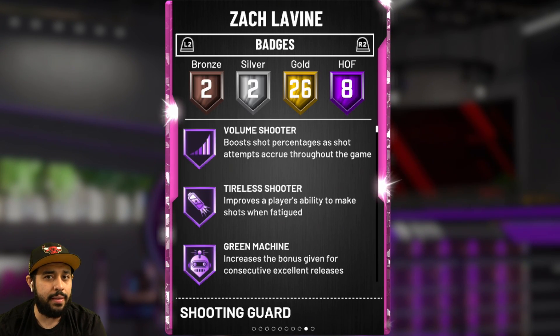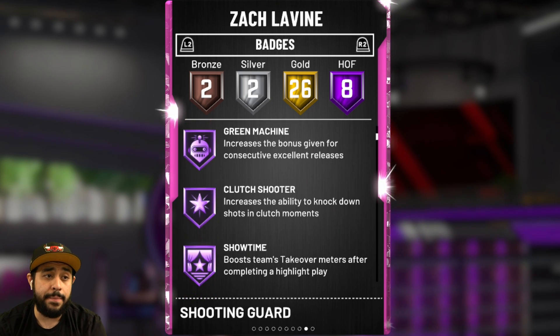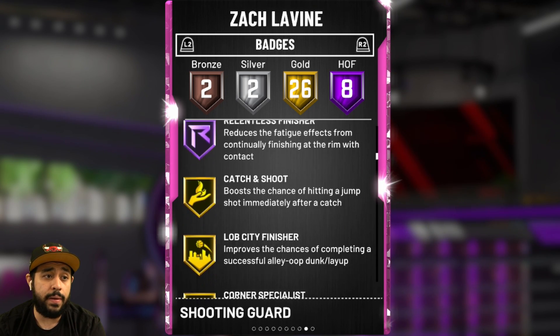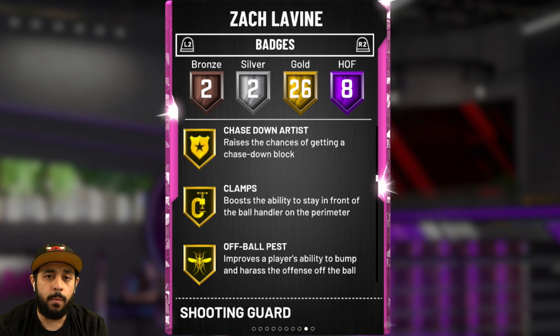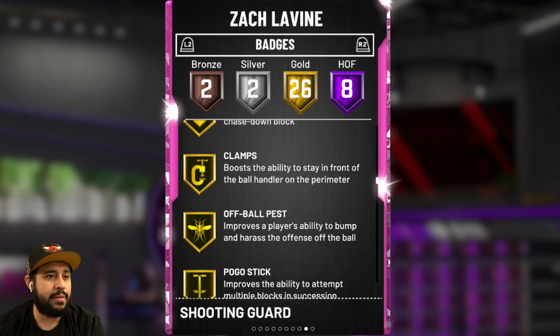Let me show you the badges. Have you seen the badges? 8 Hall of Fame badges — Volume Shooter, Tireless Shooter, Green Machine, Cut Shooter, Showtime, Fast Break Finisher, Contact Finisher, and Relentless Finisher. He also comes with Catch and Shoot, Corner Specialist, Pick Pocket, and Clamps. That Clamps badge is like the one badge that already makes this card a top tier shooting guard on my team this year.